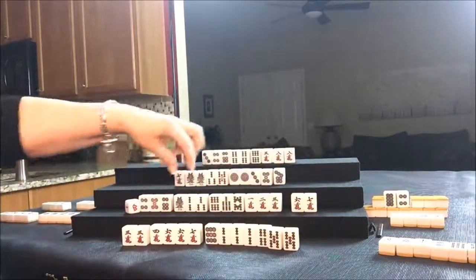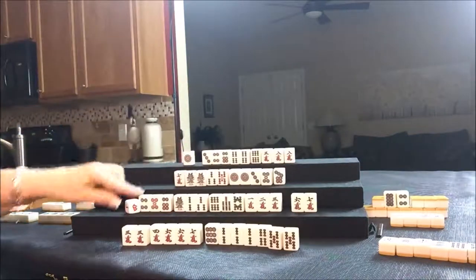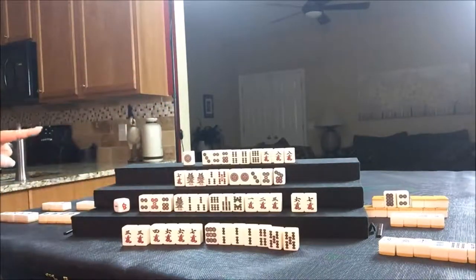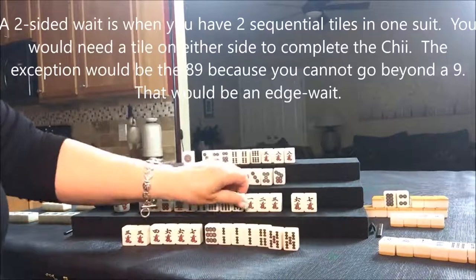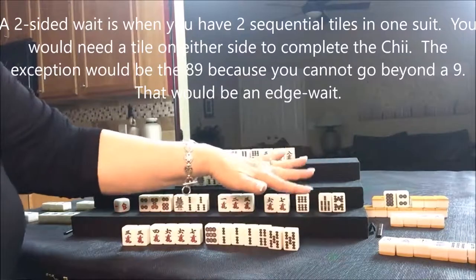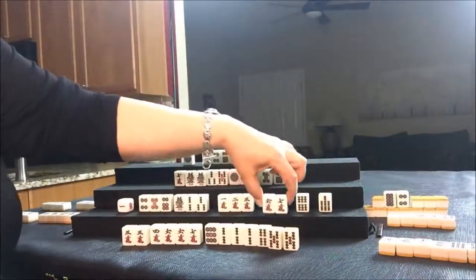Chi, chi, chi, chi. They don't have a two-sided wait and they have no pair, so they have more work to do. What is out? There are seven BAMs and eight BAMs out. This can be their two-sided wait, but we still need a pair. We can throw those away and maybe that can be their pair tile. We need to throw the eight BAM — you have to have a two-sided wait for Pinfu.